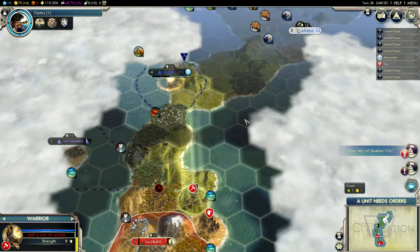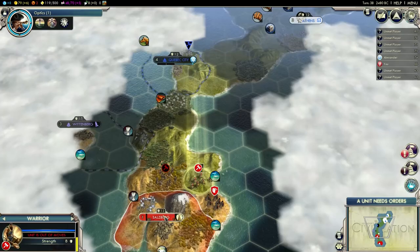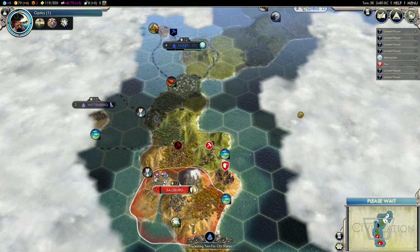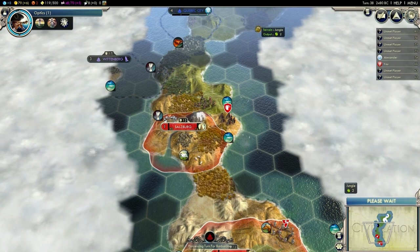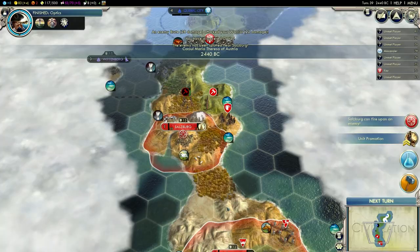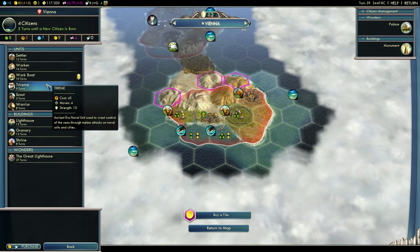How much gold do I actually need for Diplomatic Marriage? 515 — that's not too bad. I'll probably do that once I can afford it. This is a pretty nice location. Optics research is done — very nice. Now I need to explore a little bit. I'm actually going to build a ship. If I can get some kills with the ship, I could start getting Great Admiral points. If I can get a Great Admiral early on, I'm going to do that — since that's the only early unit that can cross ocean tiles, which would be very helpful to meet other civilizations.